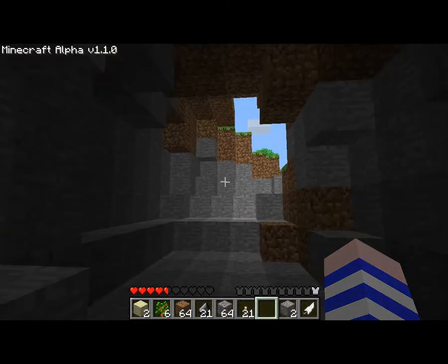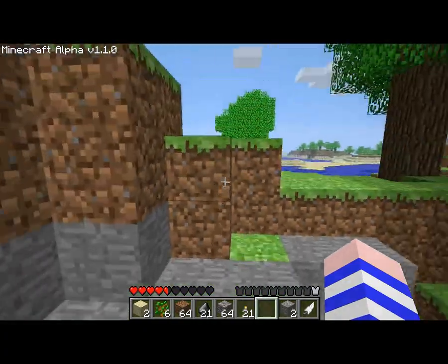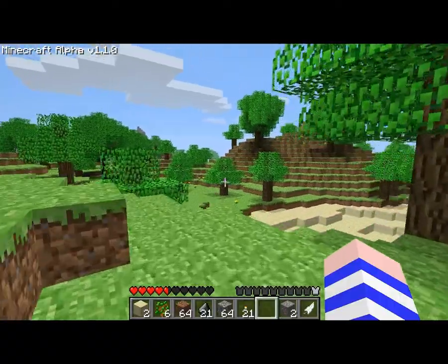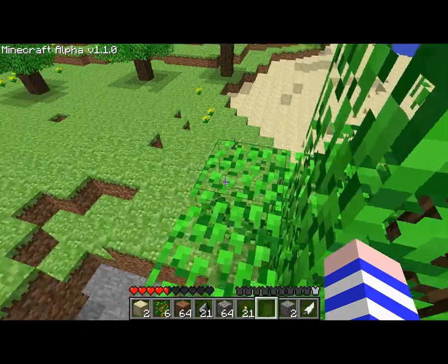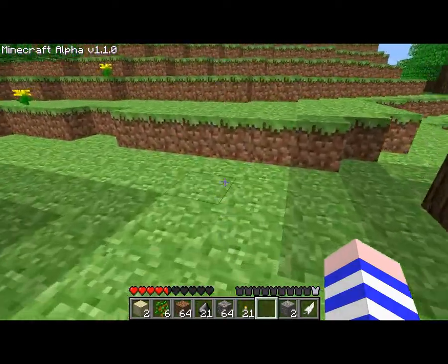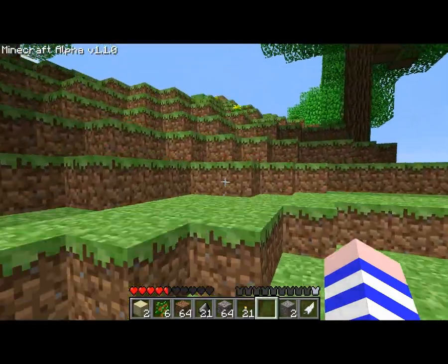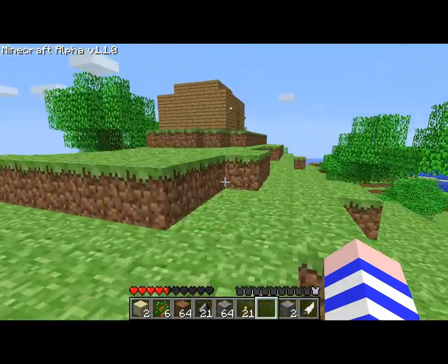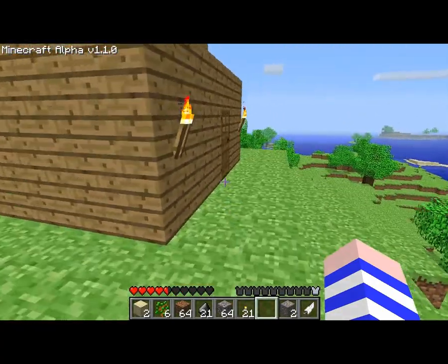Keep your house near spawn, like I am now. Because if you don't, and you die in a cave somewhere and you don't know how to get back to your house from there, and you didn't set up a beacon, and your house is also far away — there's no way you're going to be able to get back everything you just did. So you're going to have to start over again, and hopefully find your old house, which is a pain in the butt. I know that from my own personal experience.